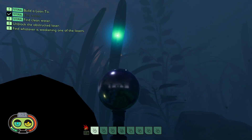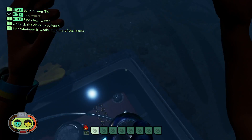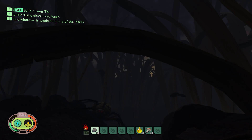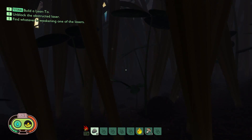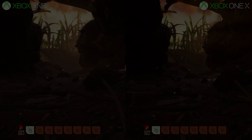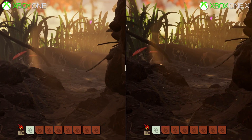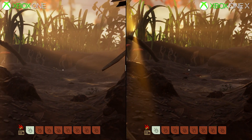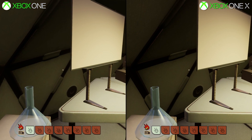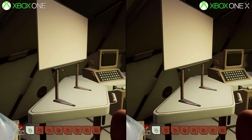The focus on physical accuracy does seem a major point for Obsidian with Grounded's world, and it'll be interesting to see it develop. Rendering such a massive area is no small feat. Performance does struggle on every system I've tested — even PC. My GTX 1080 Ti machine paired with the Ryzen Threadripper 1950X struggles on maxed epic settings, with drops under 60fps and even below 50 at points.